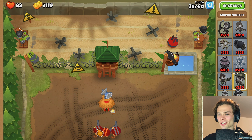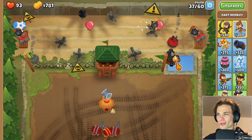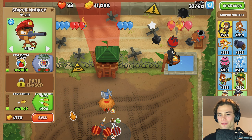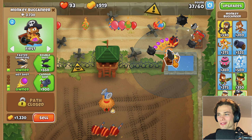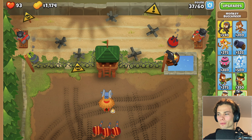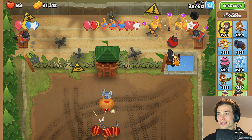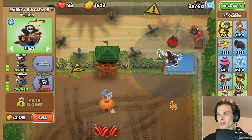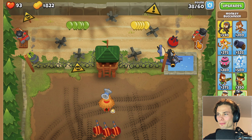I'll get faster firing for this guy because I'm just not going down the middle path, considering I've already got radar in action. Now I'm pretty comfortable for a couple rounds. I don't know how I'm going to take out this MOAB though - that's the only problem I'm seeing. Even faster firing and even faster firing, but even then I just don't know how I can do that much damage. And I do not know which side it will come out of. For now I'm just going to have to wait and see.